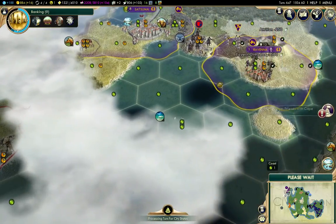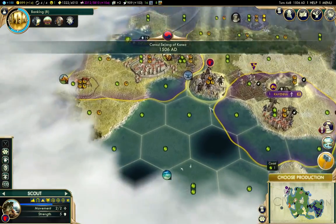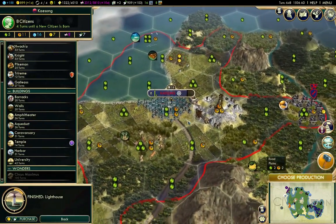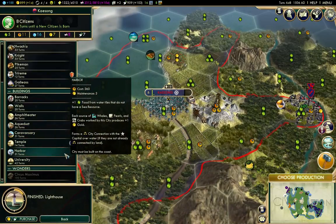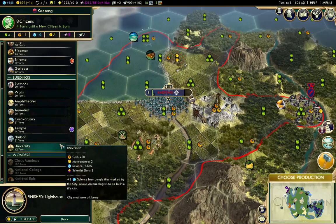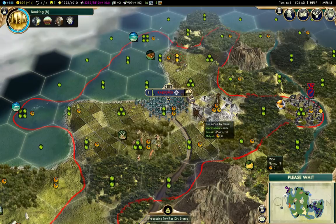Rome got the desert folklore one. Into the water there. What have we built here? That was a lighthouse — we'll add the university in. I'm really trying to get my science rolling along here to get everything caught up.